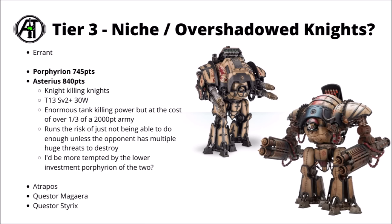Next up we've got the big Acastus knights: the Porphyryon for 745 points with the great big Magna Las cannons, and the Asterius for 840 points with the even bigger and nastier huge conversion beamers. These ones are basically the knights you're bringing if everyone else is bringing knights — really quite big and tanky profiles with enormous Toughness 13, 2-plus save, and 30 wounds, and profiles that are just devastating in terms of anti-tank damage, giving you a serious chance of one-shotting something like an enemy Questorius knight. You do pay an extra 100 points for so much more reliability on the Asterius. These guys are definitely very scary and always going to be a big challenge to take out, though they run the risk of not doing quite enough for their enormous points cost — over one third of your army in 2000 points. Between the two, I'd still probably go with the Porphyryon seeing as it's 100 points less, though the Asterius is solidly more dangerous for the extra cost.